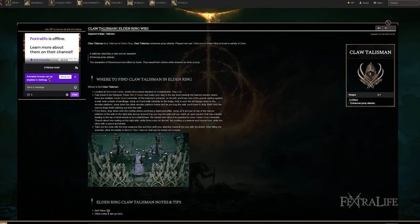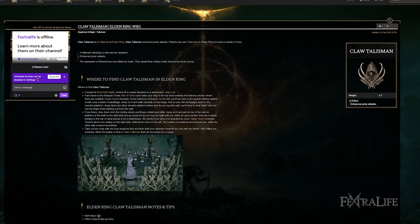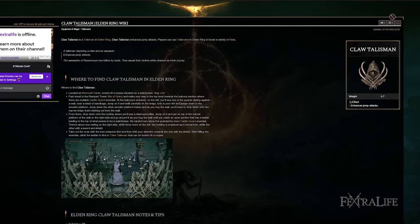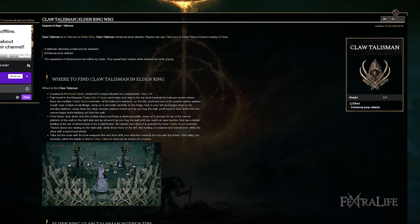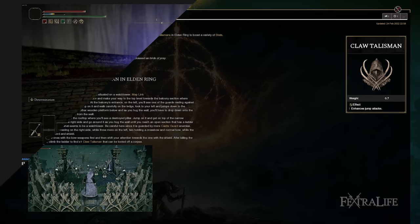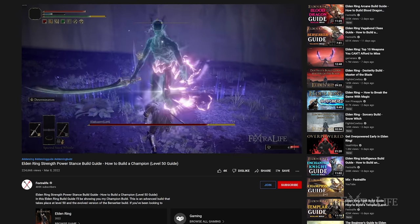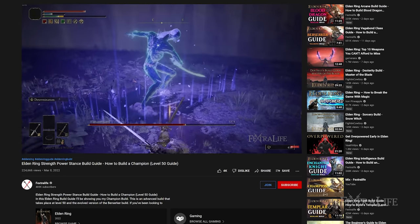Another choice is the Claw Talisman. If you find yourself doing jump attacks from time to time — which you will, although you're going to be leaning into the charge attacks when possible — that's a 15% damage increase on jump attacks. But if you're leaning more into jump attacks than charge attacks, you should probably be playing the Champion build, because that fully focuses on those by using two weapons and will outperform this build if you're just relying on jump attacks.